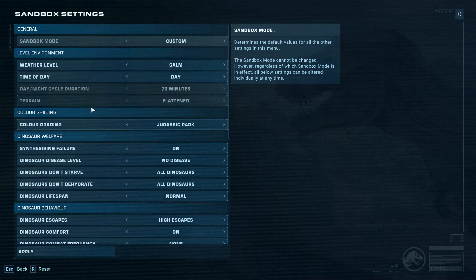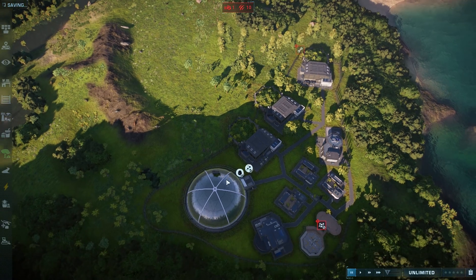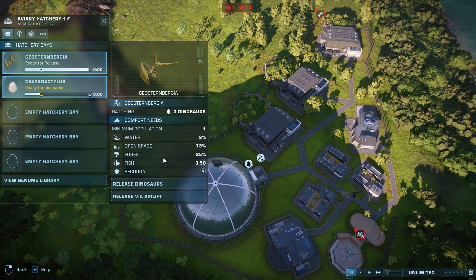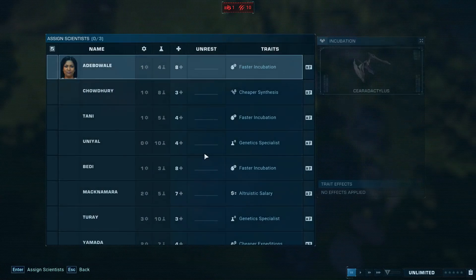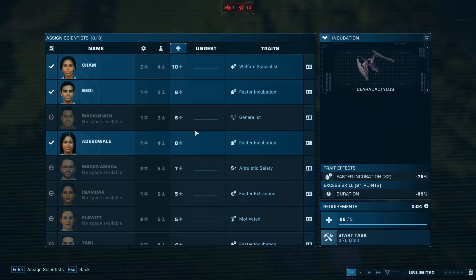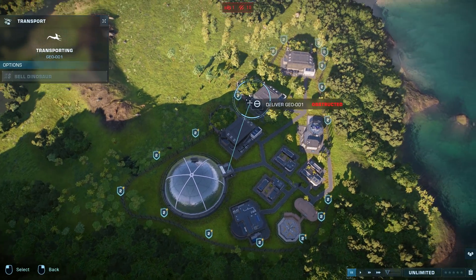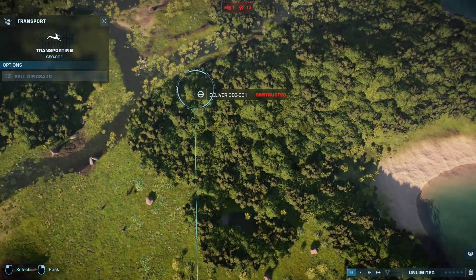I need to probably change something in the settings. I've set high escapes on. I think I'm just going to have to keep it for the time being just so our flying reptiles can fly out. It seems like the Pteranodons have actually tried to break out here, which is great — that's amazing. I'll probably put the Cearadactylus in the other enclosures as well. People are telling me to transport it outside the Aviary, but you can't — you have to put it back into another Aviary.